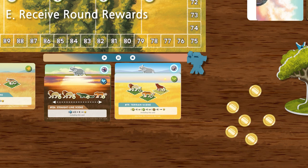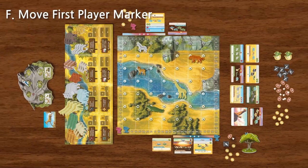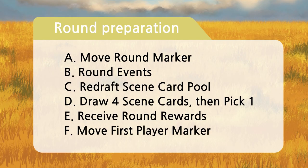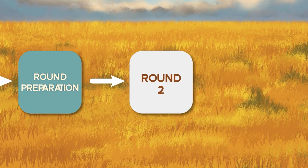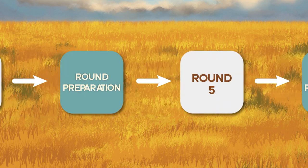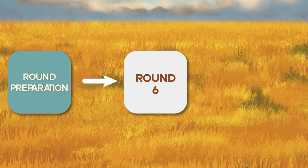Food and VFX resources are also collected during this step. You receive food and/or VFX resources for each corresponding icon collected. Last is Step F: passing on the first player marker. The player with the first player marker will need to pass the marker on to the next player in turn order. That concludes round preparation, and a new round begins with the newly appointed first player marker holder.